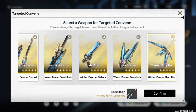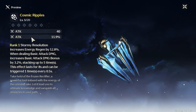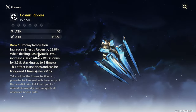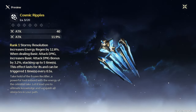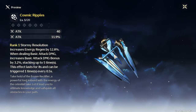Starting with the Cosmic Ripples — the Cosmic Ripples is for your rectifier characters. It gives attack and attack percent, and its passive is pretty good for energy regeneration and for basic attacking. Overall it's a very good DPS weapon that can be used on most rectifiers, other than Baizhi — but even Baizhi could probably use this.